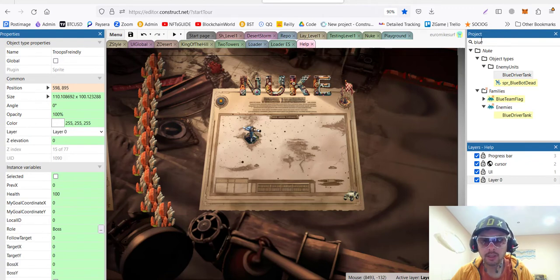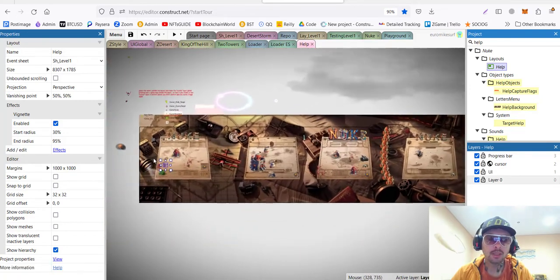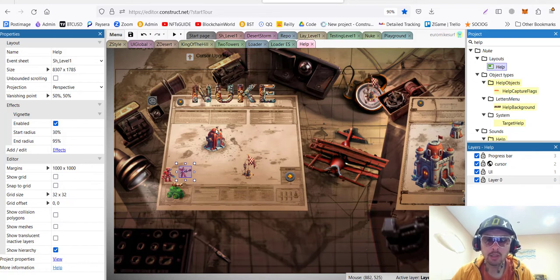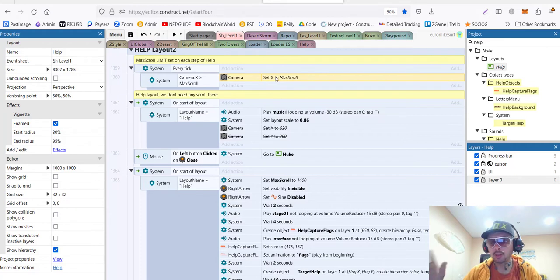Finally we create a new help layout. This layout, like all others, will use the same sheet because though it's a different help — it's a tutorial — it's still a playable tutorial, so it must obey the same rules as the other maps so we can control the units. However there will be some changes. First of all we introduce max scroll, because when I let my daughter play the help she started to scroll right away to see what's to the right and to see the enemy base. So we don't want the player to see the next step before they complete the previous one. That's why every tick I'm checking the camera, and if the player moved it too much, we return them back.